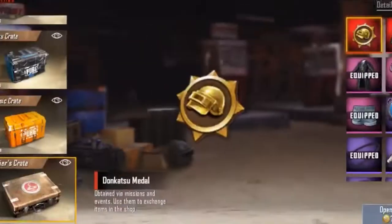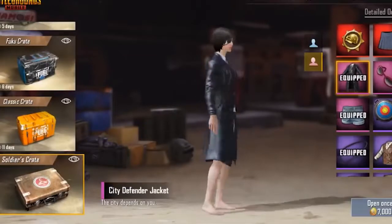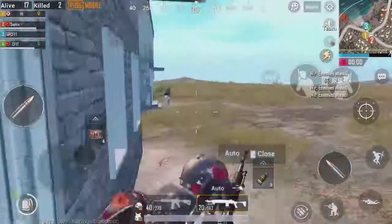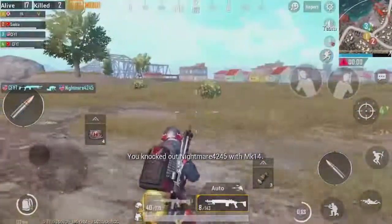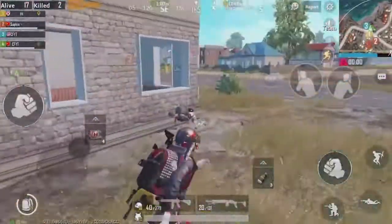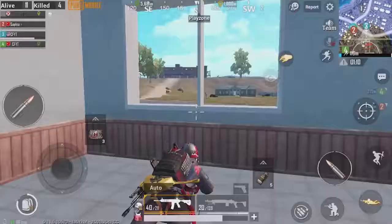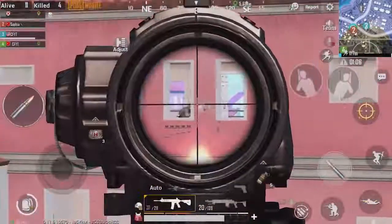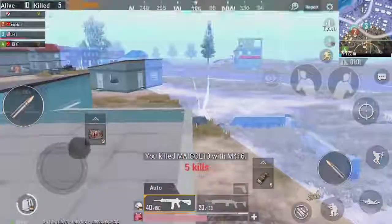You can actually get some of these metals in the soldier crate. Inside the soldier crate there's also a frying pan skin, which we do not have in the global version. This Korean server version is actually way better — I might consider playing on it. You have a really high chance of getting skins here. There is UC available, though I'm not entirely sure how the monetization works on this version.